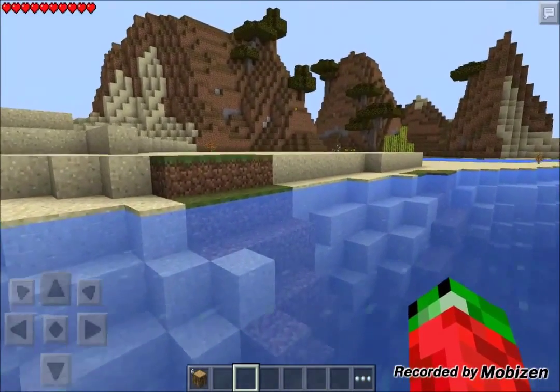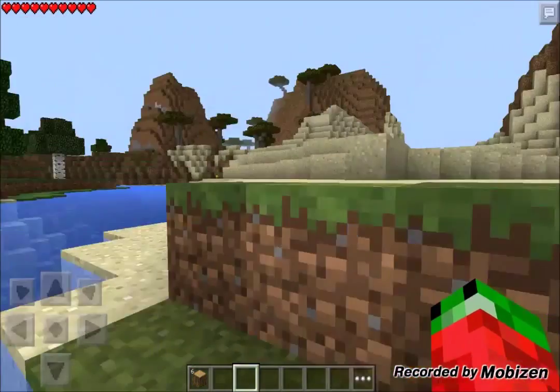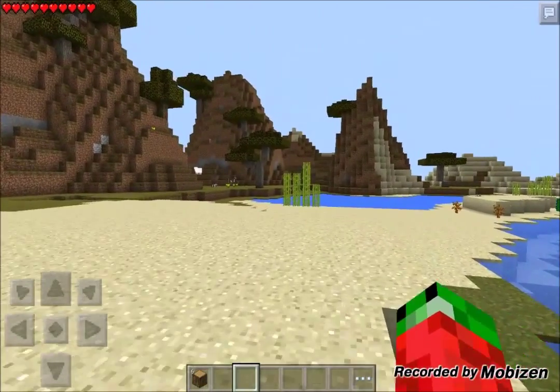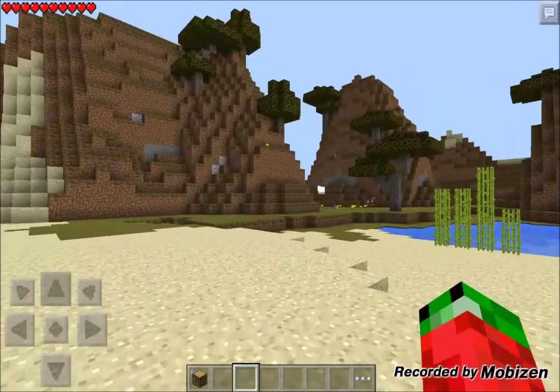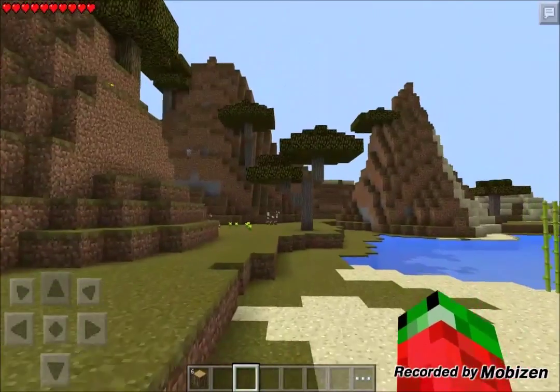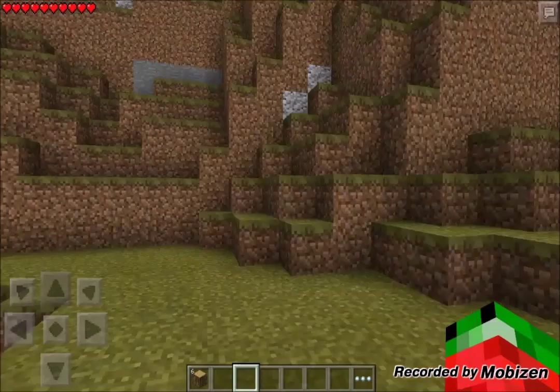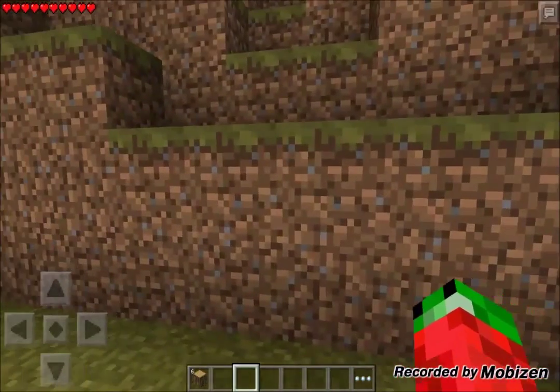Now let's start it off. I like this little sandy area — it's like some kind of beach, quite tropical, with the acacia trees. This is quite a nice little spot to do it on, and you can have all these hills as like a little base. I think this is a nice area to start.